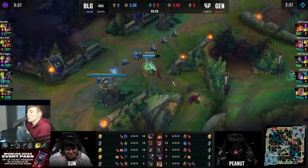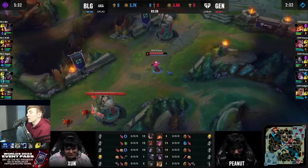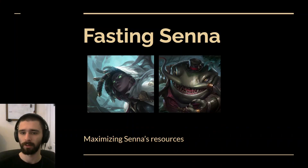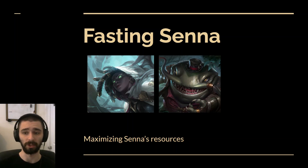Do you think they know how to do it, by the way? The 3CS per wave thing? Senna's supposed to farm 3CS per wave. And Molecule had a pretty in-depth tweet about it. But there's definitely some optimization to be done, and I wanted to go really in-depth on the math and figure out exactly what is objectively correct here.